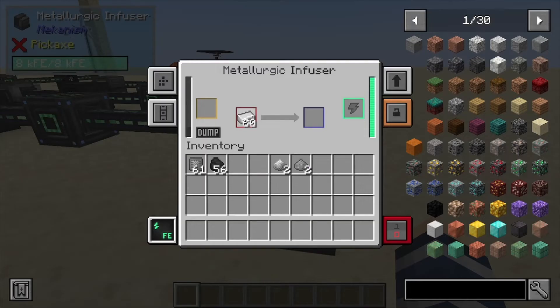Next, place down a single piece of iron in here — that's going to turn it into enriched iron. Then put the enriched iron back in and it's going to give you steel dust. Toss your steel dust in any type of furnace you like, and it's a one-to-one ratio.